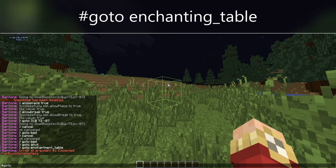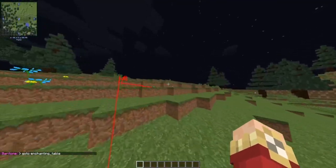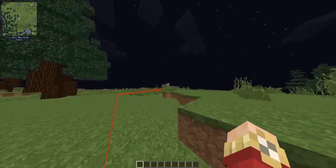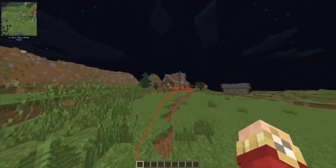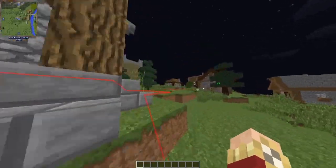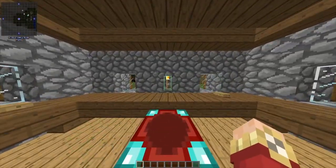#goto enchanting_table. This command will take you to the closest enchanting table. Now what base is complete without an enchanting room? Unless it's being used in a chunk ban around spawn, how often do you see enchanting tables placed here or there? Not very often — unless it's at someone's base.